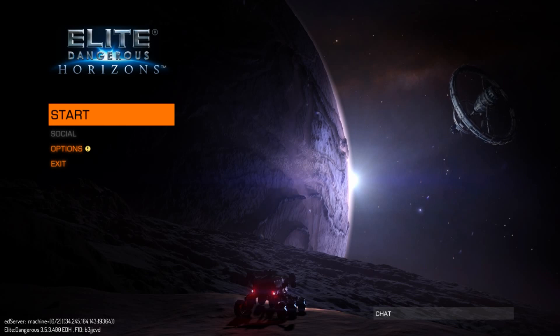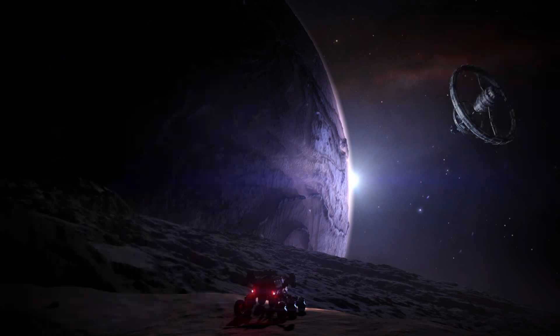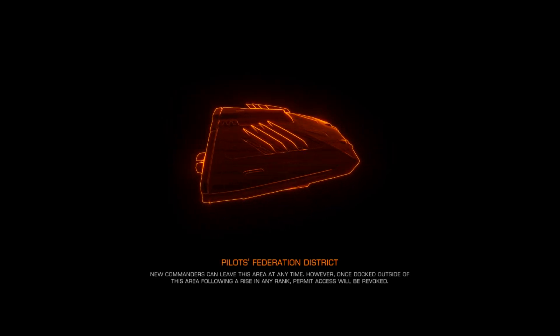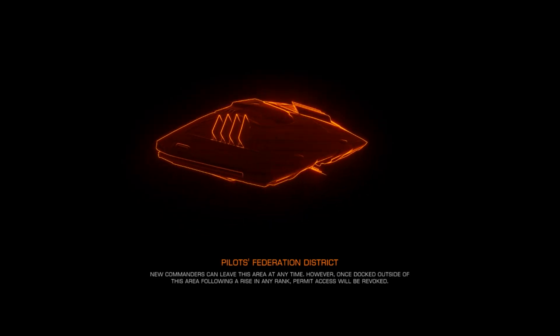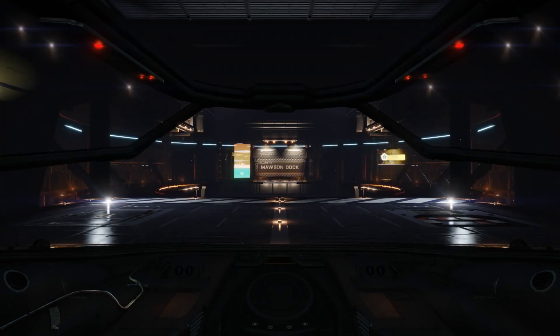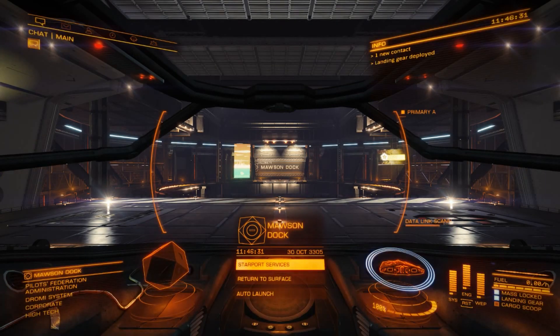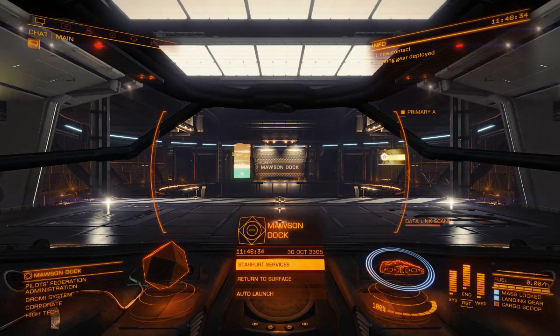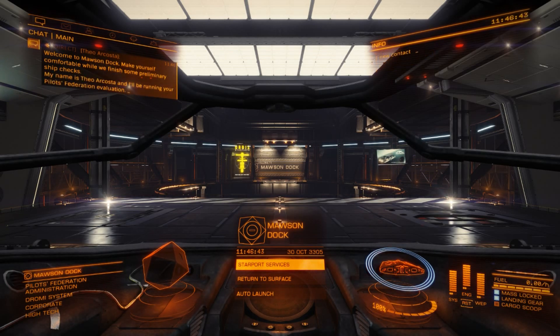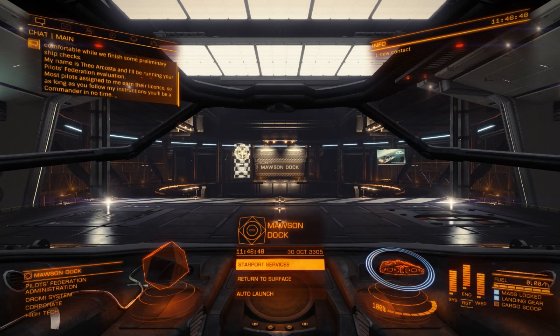So let's start our fresh account. I'm going to press the start button and we're logging in to the server. The tutorial voice welcomes us to Mawson Dock and introduces the Archon, who will be running the pilot's federation evaluation. Most pilots assigned to him earn their license, so as long as you follow the instructions, you'll be a commander in no time.